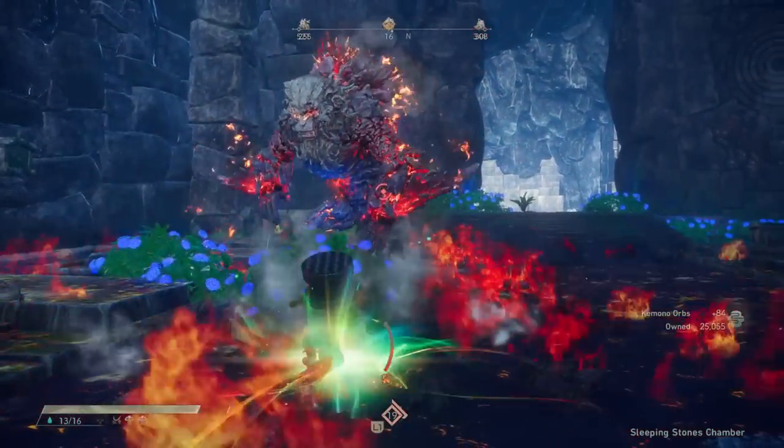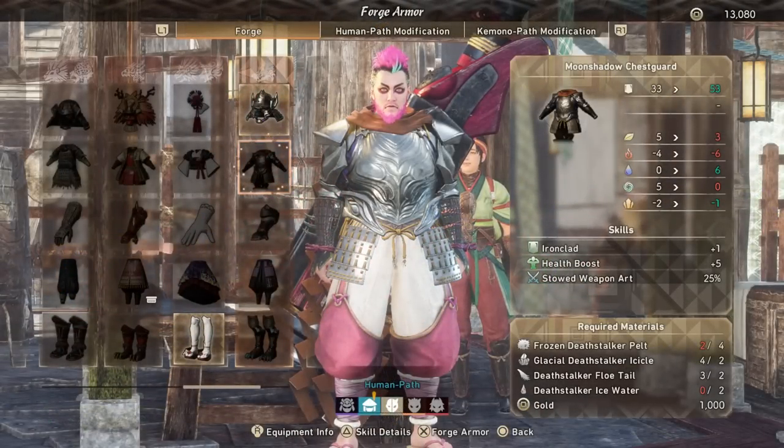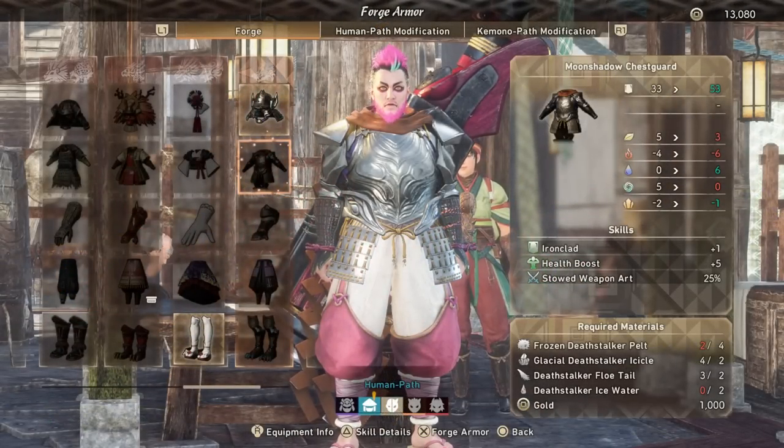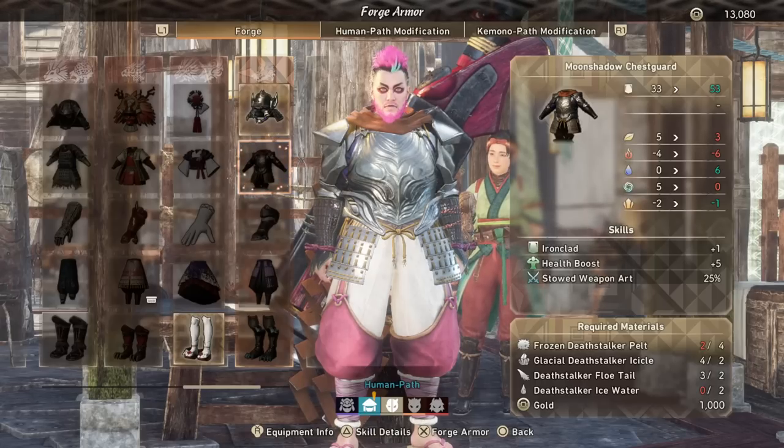The actual boost you get from these pieces is really quite notable, making it much more comfortable to fight your way to the end of the story. If you feel the need to upgrade a touch more before you reach the end, the chapter 3 Death Stalker chest piece is the way to go — it has the same Health Boost plus 5 skill, but boasts higher defense numbers, as well as Ironclad plus 3 and Stowed Weapon Art 25%, which makes you sheathe your weapon 25% faster.